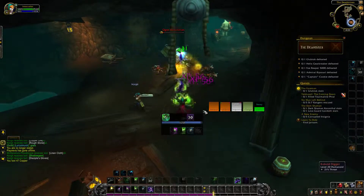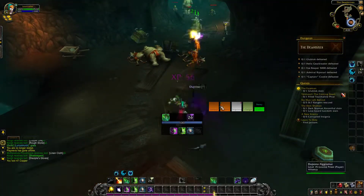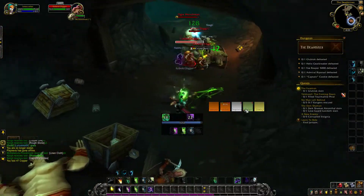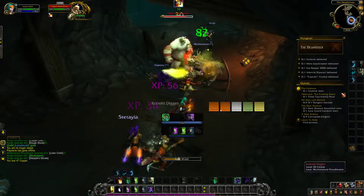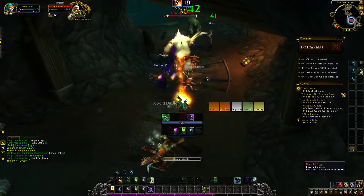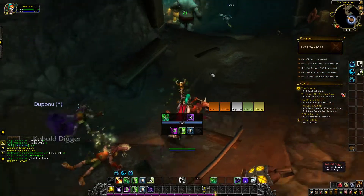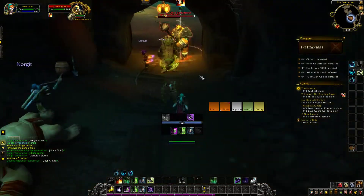Balance affinity is probably going to be one of your go-to choices if you're playing a CC-heavy comp, and Guardian affinity is your go-to if you're playing a more defensive comp where you're not going for much CC. Balance affinity is really crucial in a CC comp because that extra range on Cyclone is night and day — that five extra yards makes a huge difference when going for CC.